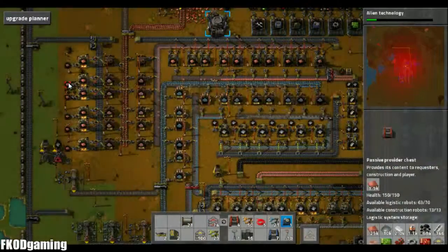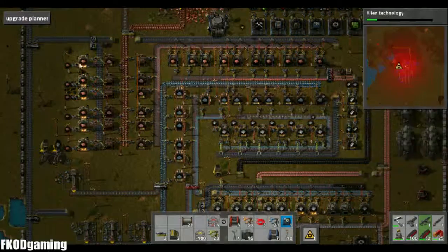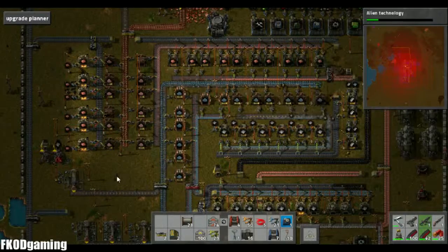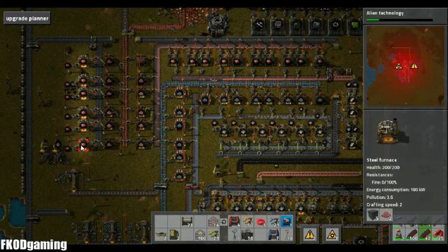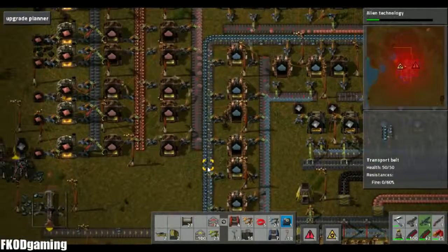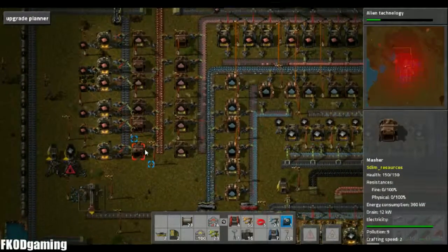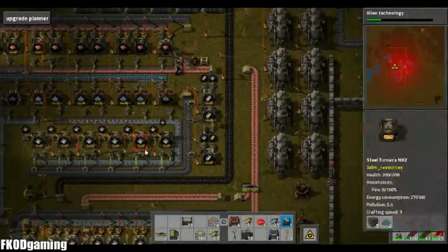And by upgrade I mean get it more similar to over here. I guess what I could do is just upgrade these furnaces — that would make it a little bit less overkill in the ways of the masher. Yeah, I think that's something I'm going to do.